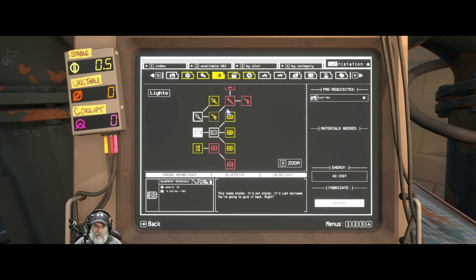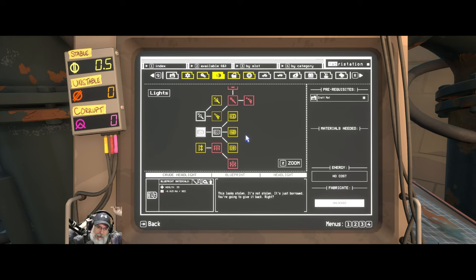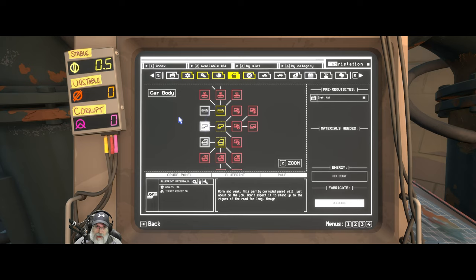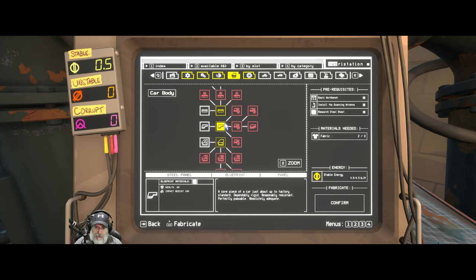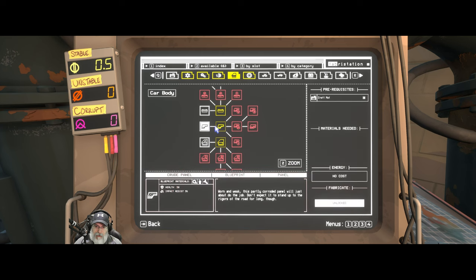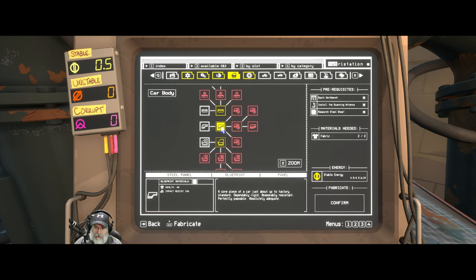One of the things that you want to do in this game is you really want to focus on getting all of this stuff, but you can only do so much before you then have to go back out and get more power to continue. We need to upgrade our car panels - steel would be the next thing, and then there's armored, and then there's Olympium. Getting upgraded to steel would be good. We can actually do steel panels now, or steel doors.